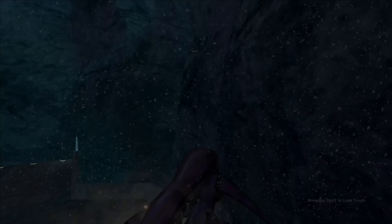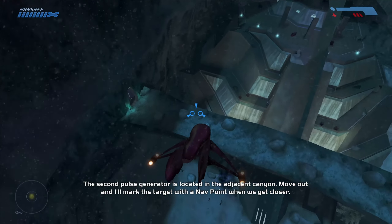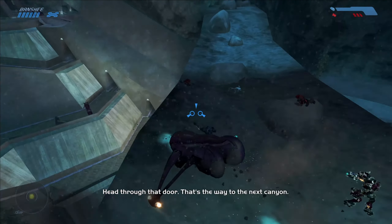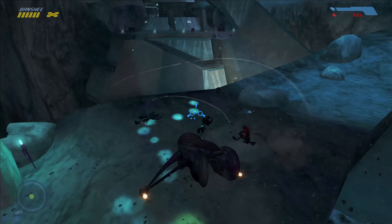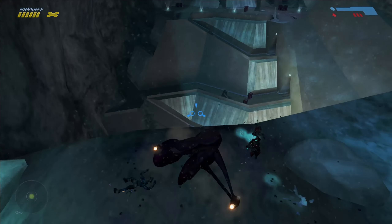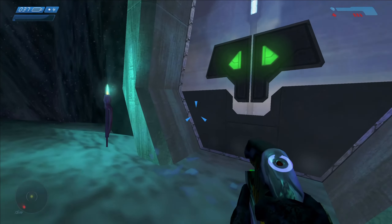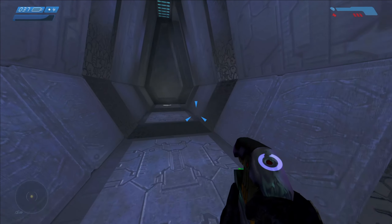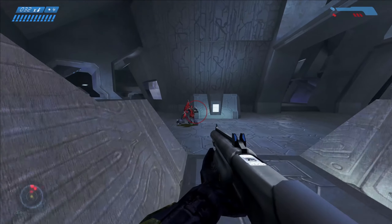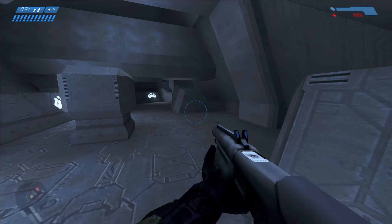I'm going to use this one because it's a fresh Banshee. Move out — I'll mark the target with the nav point when we get closer. Thankfully it's right here, but we do have some grunts with fuel rod guns that are 100% not dead. Head through that door — that's the way to the next cannon. Alright, so we're going to have more to deal with unfortunately — quite a bit more.